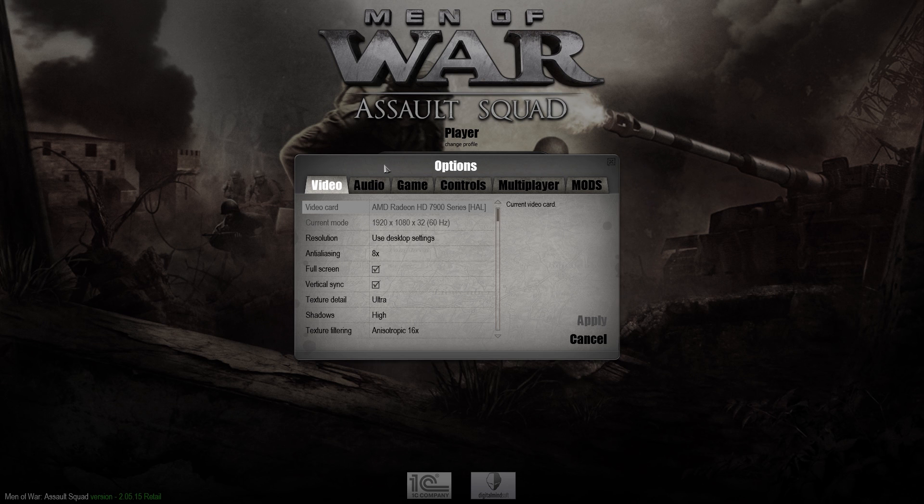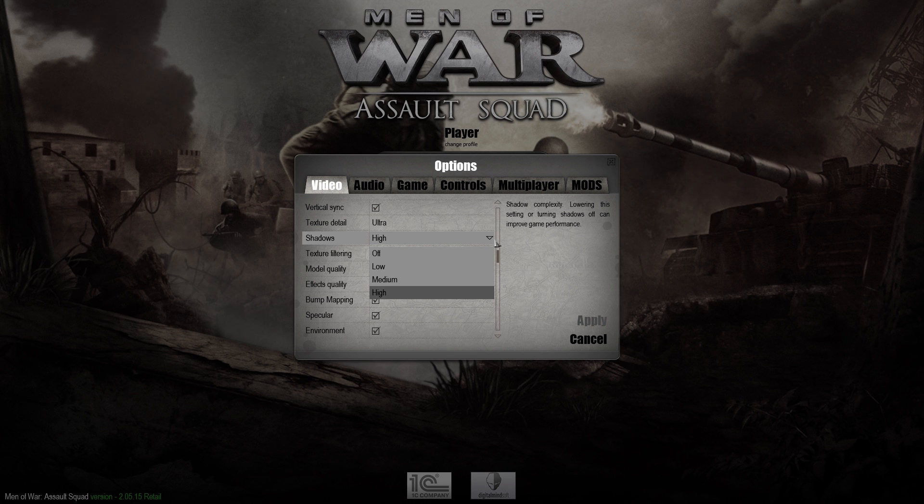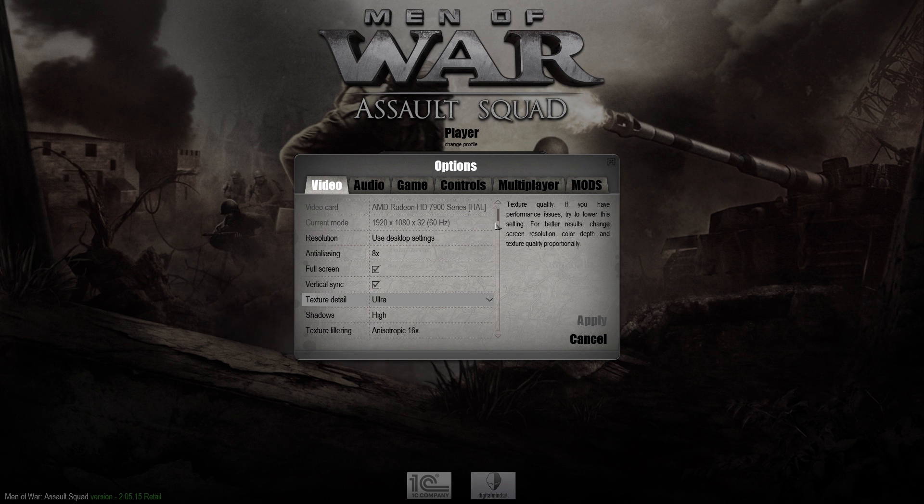First things first, the options menu. Quite a lot here. We've got resolution and aliasing, full screen, V-Sync, texture detail going all the way up to ultra. We've got shadows off, low, medium, and high. For texture detail, it has very low — it's got five different presets.